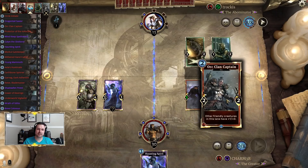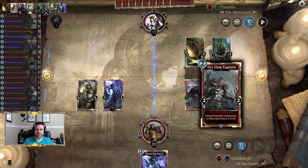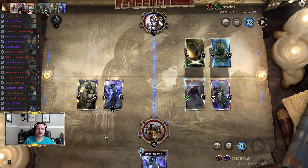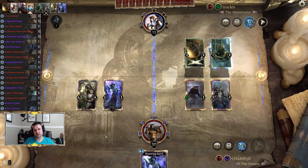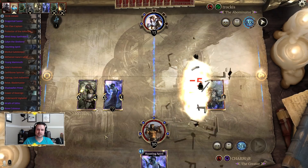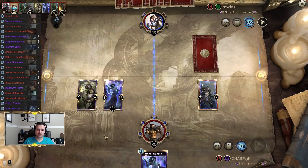With the captain here, in theory we probably should have stacked to make this a little bit better, but with them getting up to eight magicka we have to start thinking about Unstoppable Rage plays going forward — so having a split presence doesn't cripple us as much.